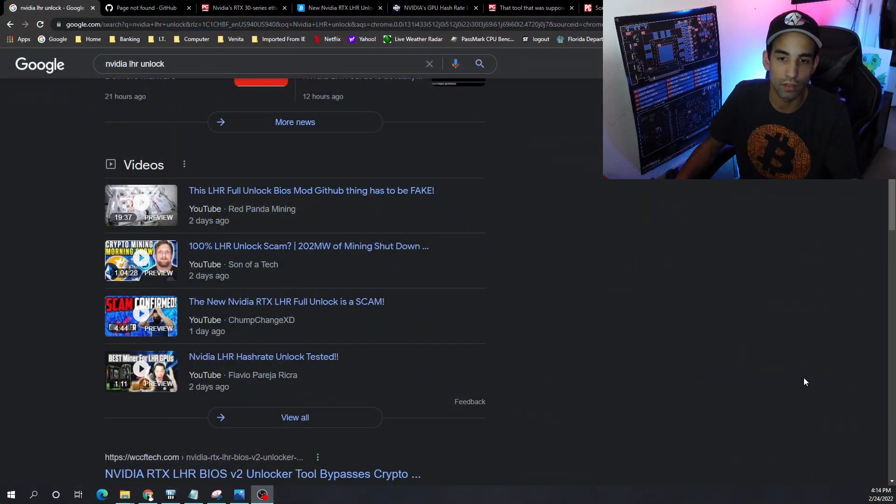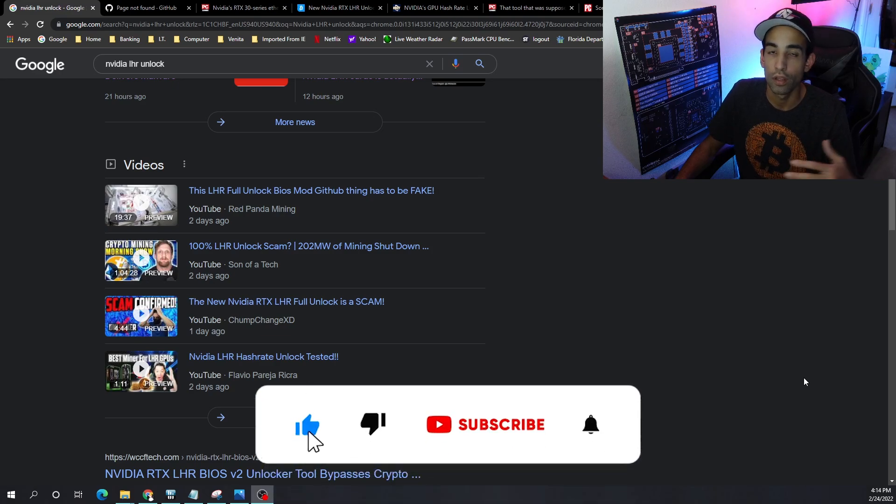Hey, what's going on everyone, Vega here for Serpent X Tech. I want to talk about what the crypto mining community would actually need to unlock their LHR GPUs. They wouldn't need an executable, they wouldn't need some specialized program — there are only a few things they would need. The problem is getting those few things and getting somebody that can actually do it, because Nvidia had locked it at such a level it's very hard to break. This video came about because of what happened recently with the so-called LHR Unlocker V2.